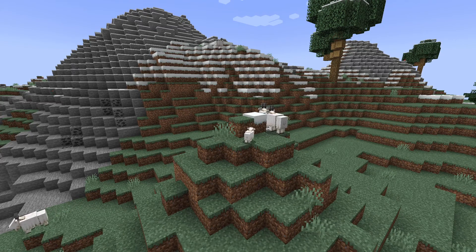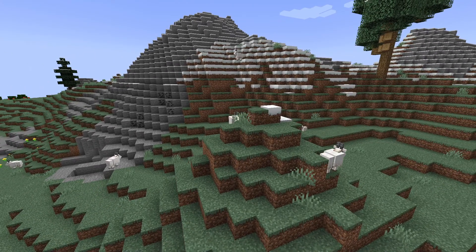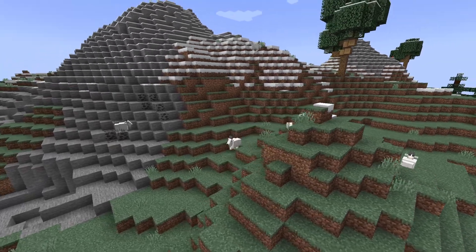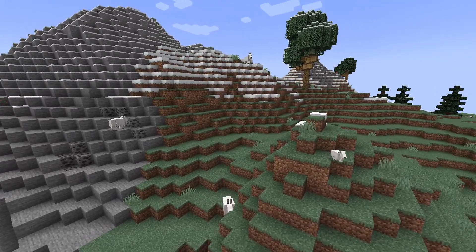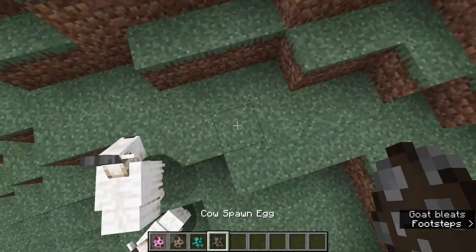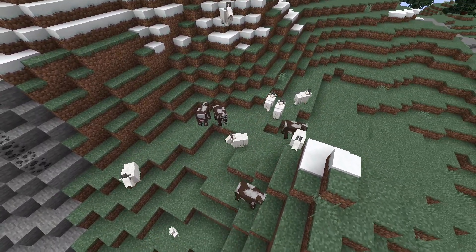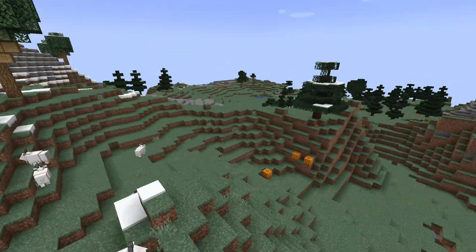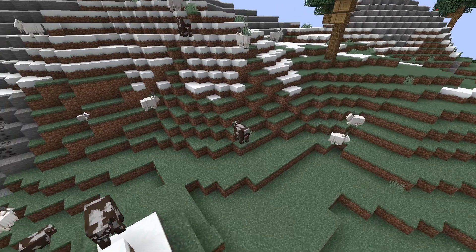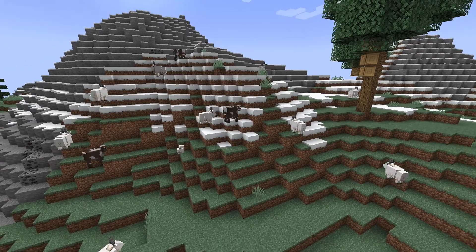Let's try to catch one jumping because they look really funny. They kind of just sit there for a second and then randomly decide to jump. They also ram enemies — the goats kind of have a charge attack where they get in position, look down a bit, charge at a target, and ram it, sending it flying off the mountain.